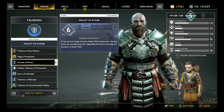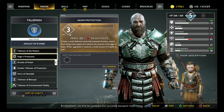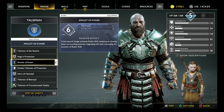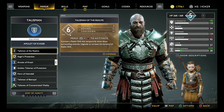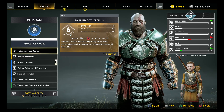Right now we have this amulet that gives the last-second dodge. This Talisman of the Realm looks like it's actually on command, and it gives us a little better stats too.